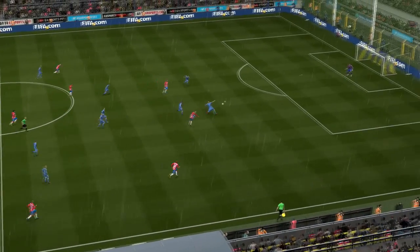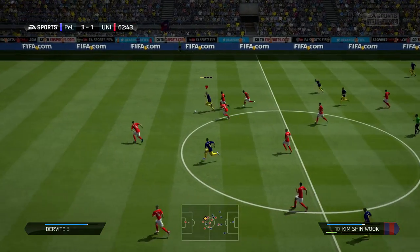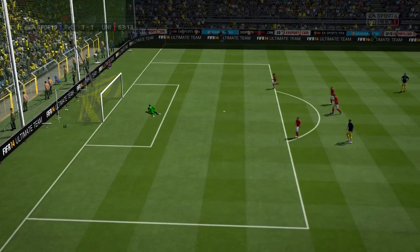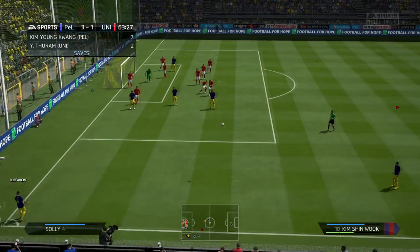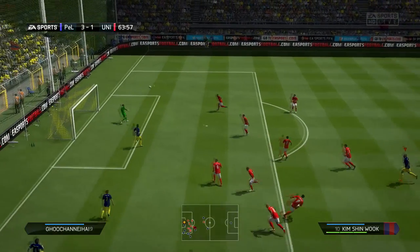You sometimes get players with good strength stats that still get muscled off the ball, but Kim Shin-wook was so fun to use. It was really funny at times because three players would be chasing him, and — I'm not even joking — he would just knock over all three of them and carry on running. The 99 strength was absolutely amazing.